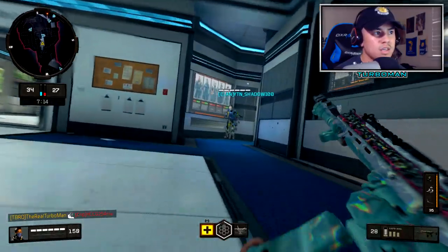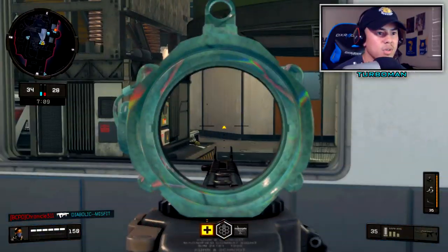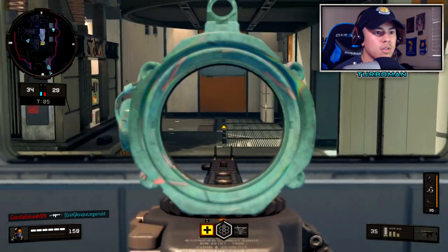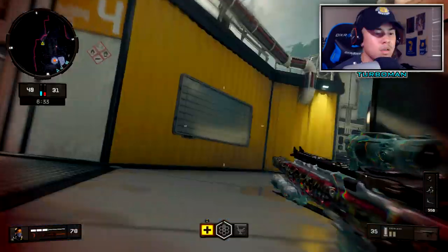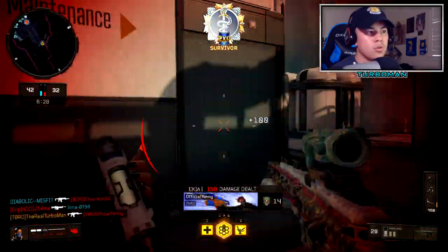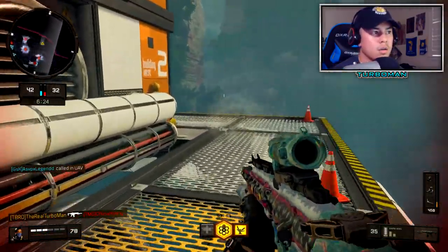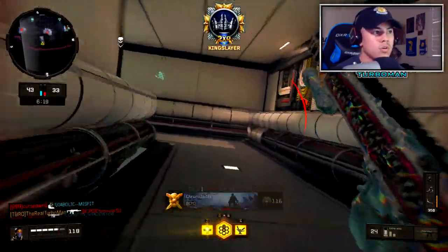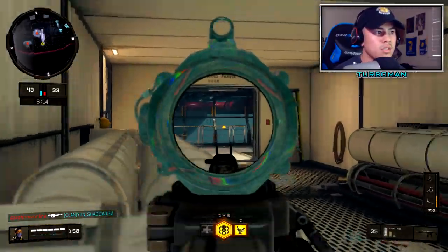We should be safe in this area because I'm looking at the positioning of my teammates — we're all on the same side of the map. Whoever put that seeker mine, it should be around here somewhere. Teammate — I can heal myself right away. Oh, that was close, that was really close. And I wasn't able to heal myself.